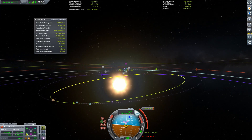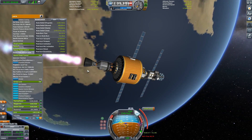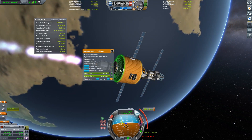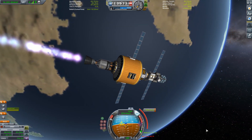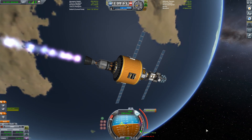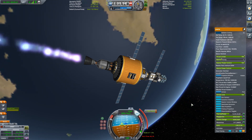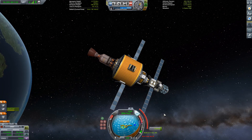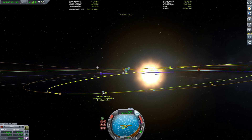For this I'm using Alex Moon's transfer calculator — I'll put a link in the description, and it's a little tool that I cannot recommend highly enough. With our manoeuvre planned, it's time to perform our burn, and there are a couple of difficulties. The first is that I'm using a probe core without manoeuvre node tracking, just to cut down on weight — this isn't a huge problem, we can just line it up manually, but it's far from ideal. The second is that the burn time indicator decides to take a quick holiday and not tell us when we should burn. I have to guess it, and as it turns out I start burning a little too late. Eventually we complete our burn, I go to check our encounter with Moho — and what do you know? It's not there. Obviously all those little errors have accumulated, leading to us missing our encounter.